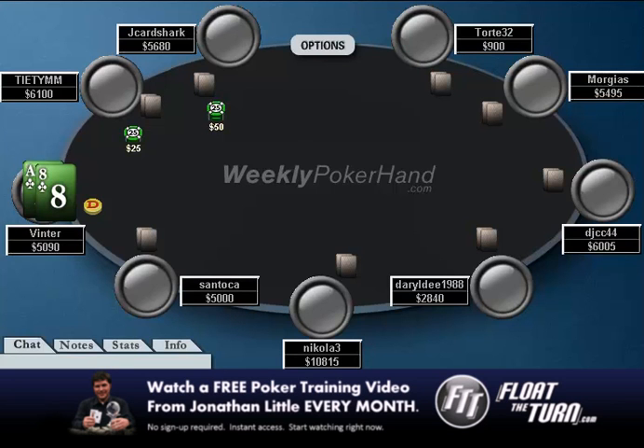Hello everyone. This is Jonathan Little. I'm here today with the second part of the 85th week of WeeklyPokerHand.com, where today I'm going to be discussing how my opponent Venters plays. As you see, I'm in the big blind here. Whenever this player limps the cutoff and you have ace-8 clubs on the button, you should almost always raise.